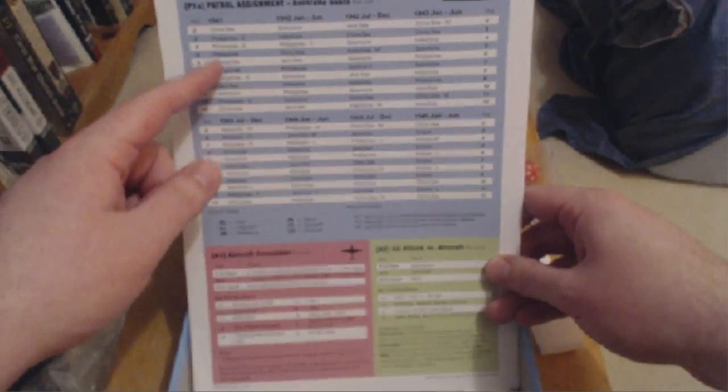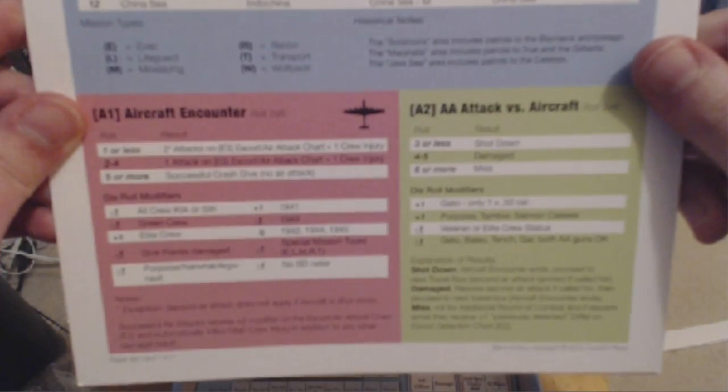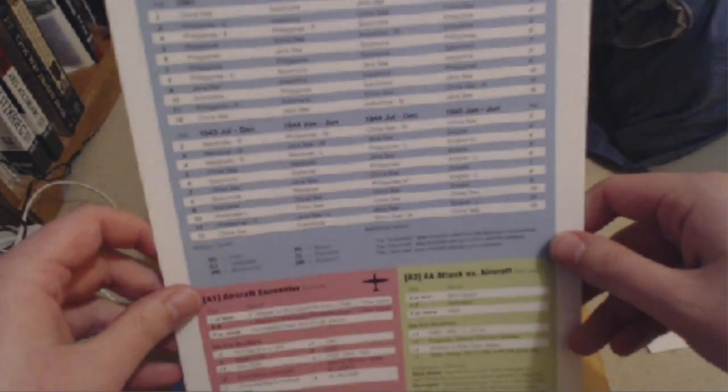So we've got another one of these little bits of paper holding things together. These are very familiar - these are our patrol assignments, Australia boats. If I can get them under there for you - you've got the aircraft encounters, Australia boats, just running out of room here.